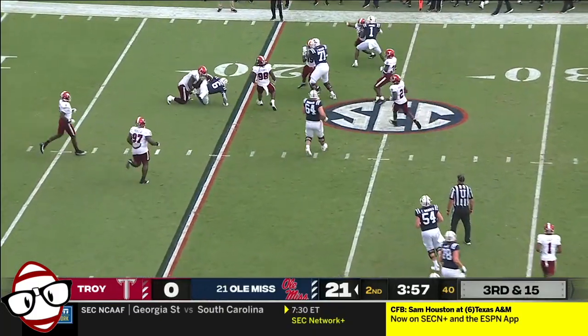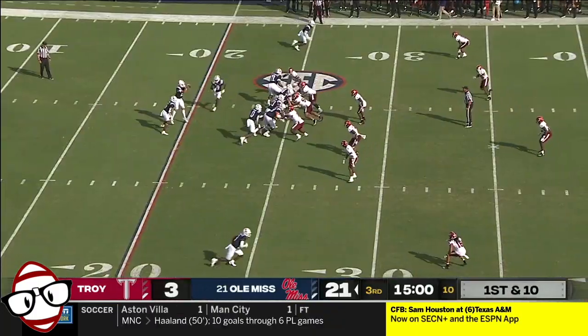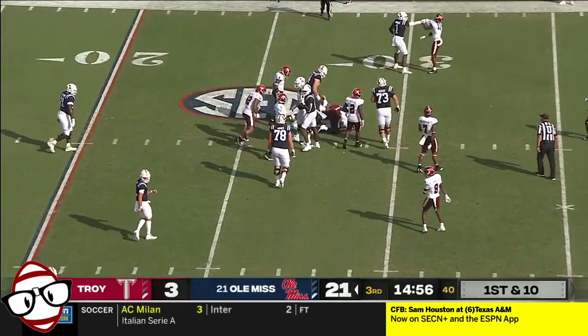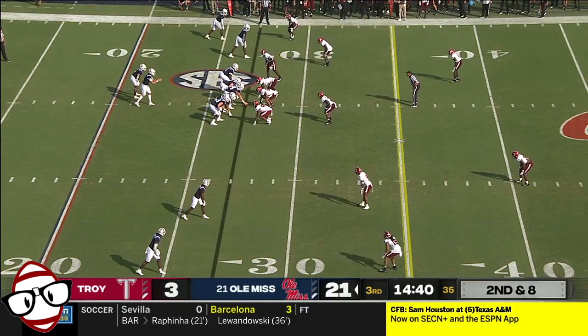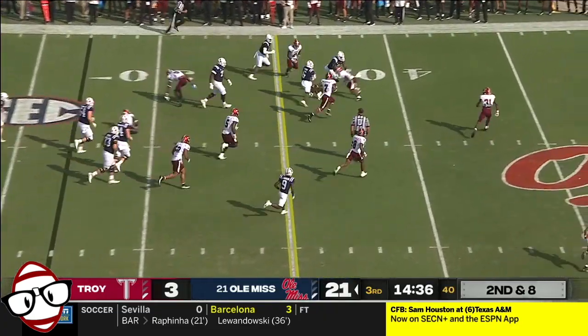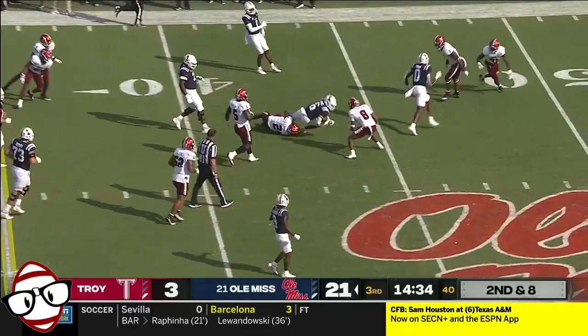Dump off to Evans, and Evans can't get free. Right back to Evans who bounces ahead for a few yards — utilize good field position. Back to Evans again, Zach flying down the field past the 35.